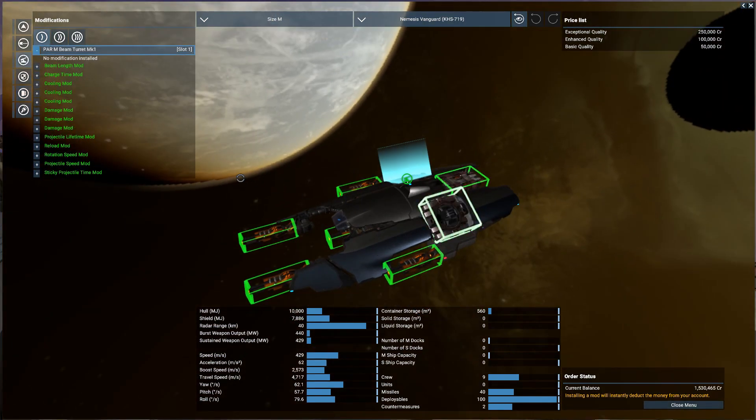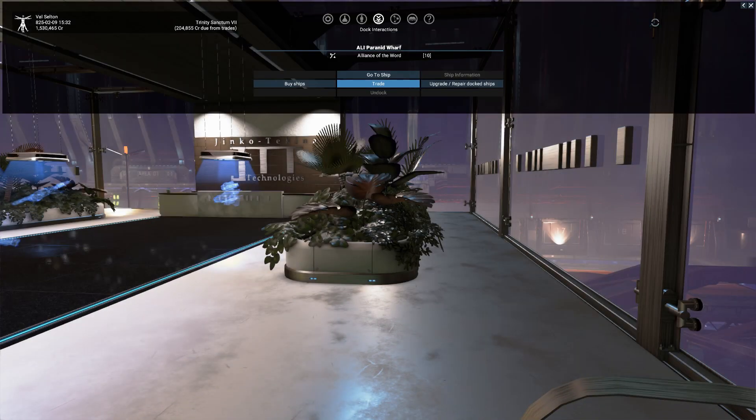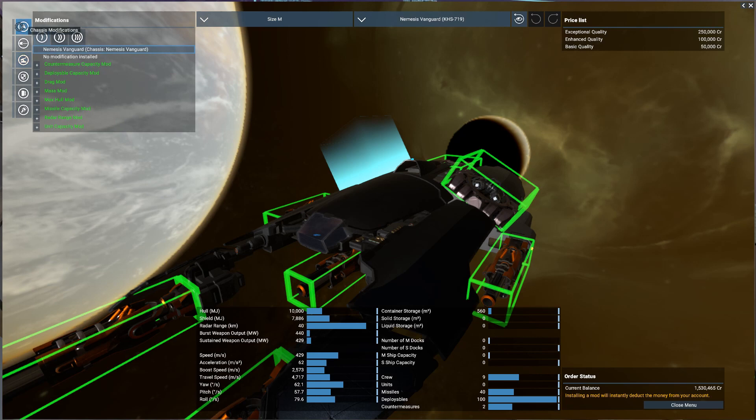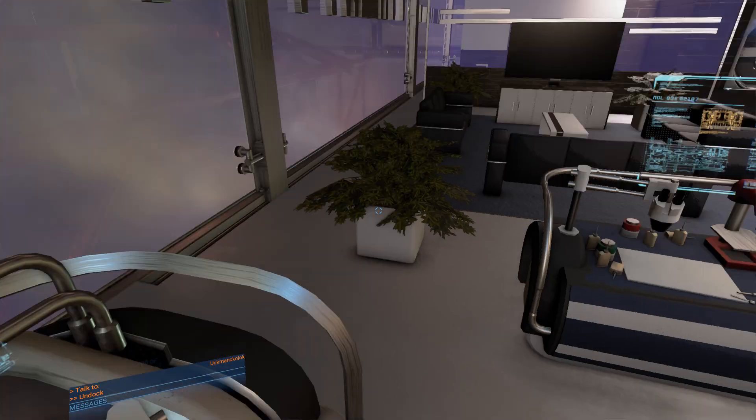That is my beam turret - I didn't actually put one on. So maybe first let's do that - upgrade turrets. I wanted a beam... pulse, pulse mark one. Back in - chassis modification, deployable capacity, drag mod, max hull mod. Radar range mod - that's it! Installed for 50,000 credits. That was called Tinkerer - I am now an official Tinkerer.